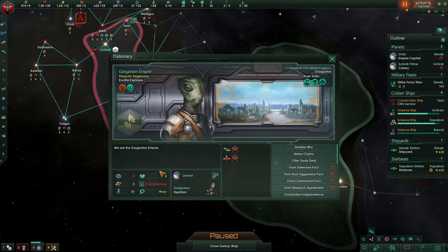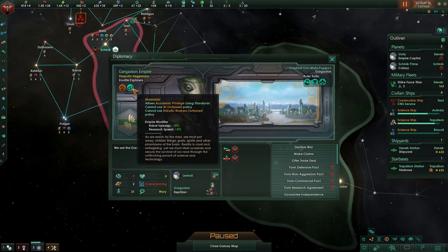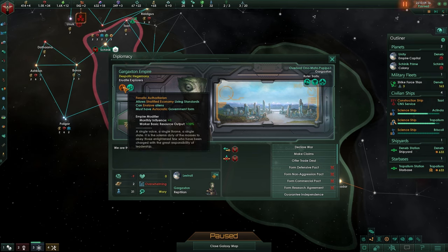So what do you see over here? It shows you its empire - it's a Torian as well as a materialist, so it will most likely start to use robots. Robot upkeep negative 10, research speed plus 5, monthly influence plus 1, and worker basic resources output plus 10. So his workers get a bonus of plus 10% for whatever they do. It's quite strong.